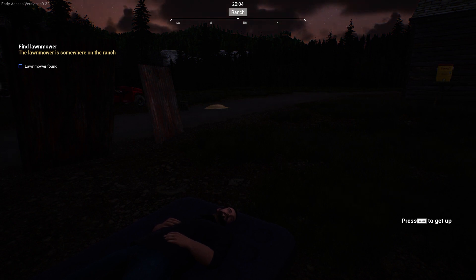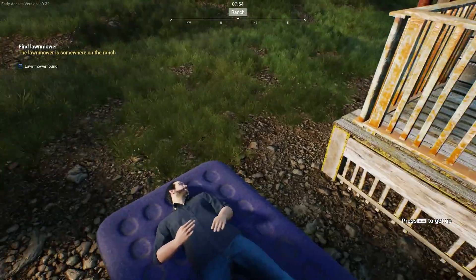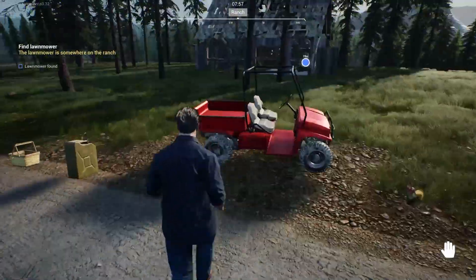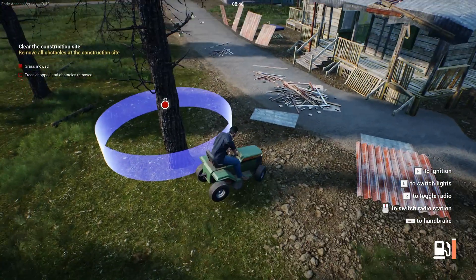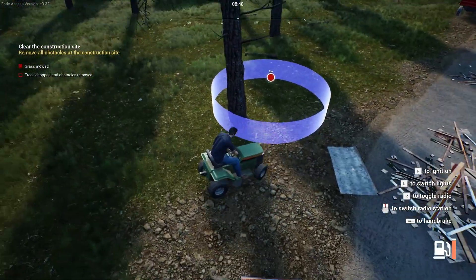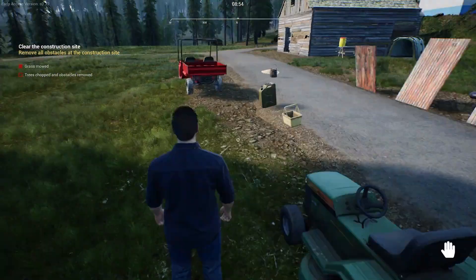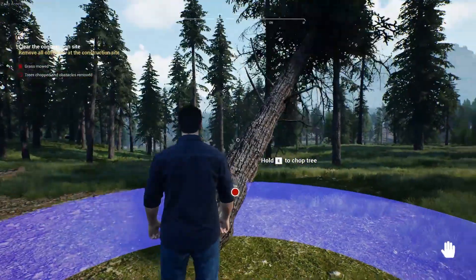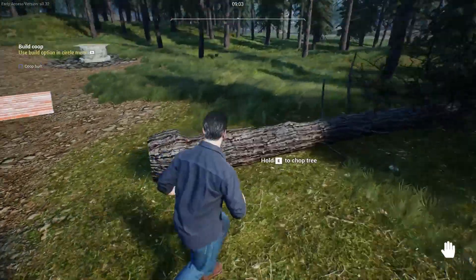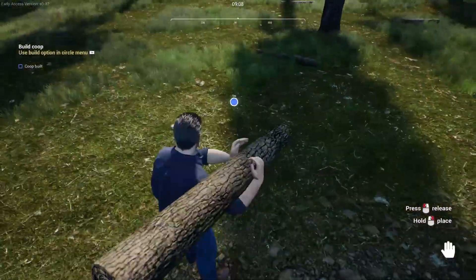When it gets nighttime it gets dark quick around the ranch. Luckily we want that inflatable bed so we're not sleeping in that nasty old tent. We're mowing the grass here looking fine, and then when you get that sweet patch mowed down you cut down a tree with your hand axe. Not the best tree-falling action I've seen, but it works.